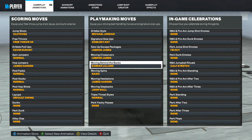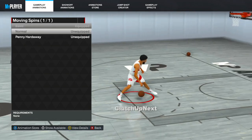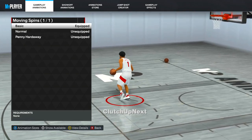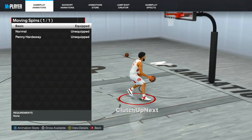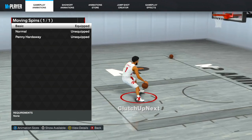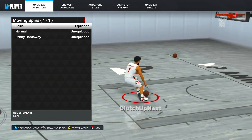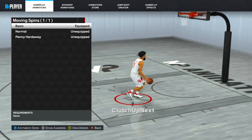For moving spins, I tried out Penny Hardaway — Penny Hardaway isn't bad — but if you like the basic moving spin you can do a lot of combinations with basic. I recommend doing basic. This is what I've used for the past three years since NBA 2K20. You need no requirements, literally the basic moving spin, and it still works really good to this day.